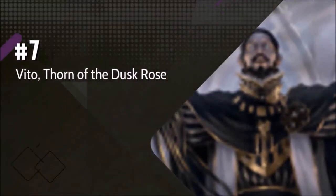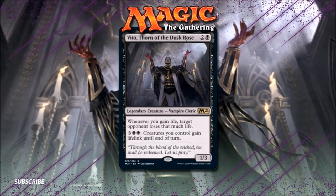Number 7: Vito, Thorn of the Dusk Rose. Incidental life gain has always been a strong effect in Oathbreaker, and Vito will make your life gain even more painful for your opponents — quite literally. In the right deck, this 3-drop Vampire can take opponents out of the game very quickly. I've piloted and played against decks capable of consistently gaining 10 or more life a turn, and the thought of turning that amount of life gain into extra damage is exciting to say the least.